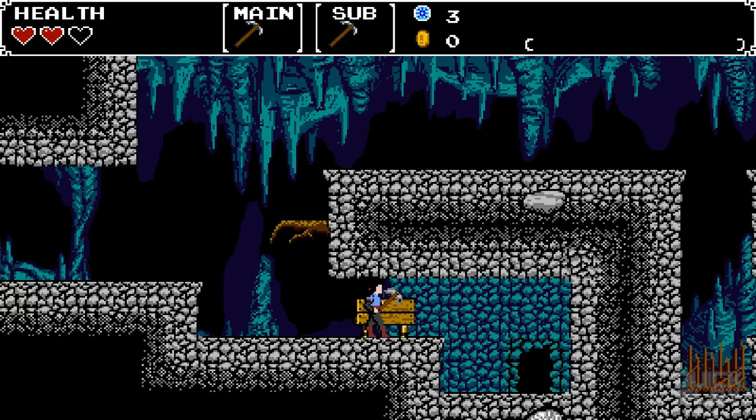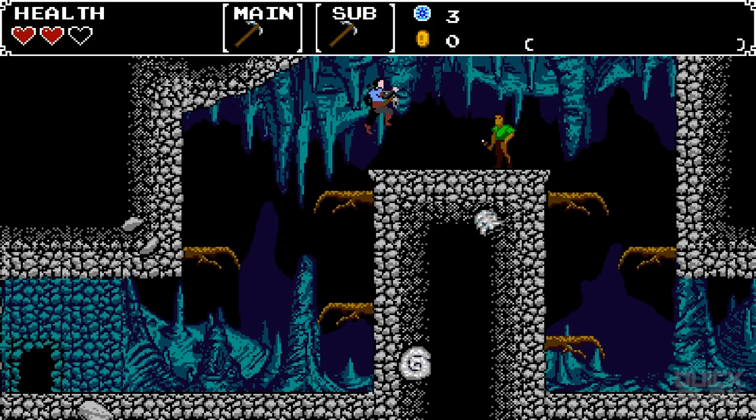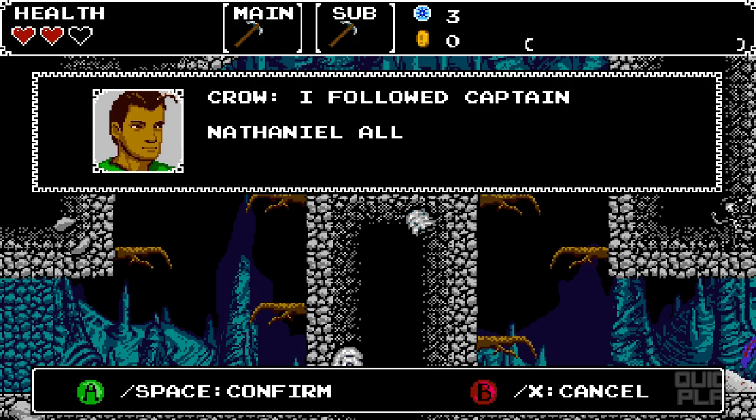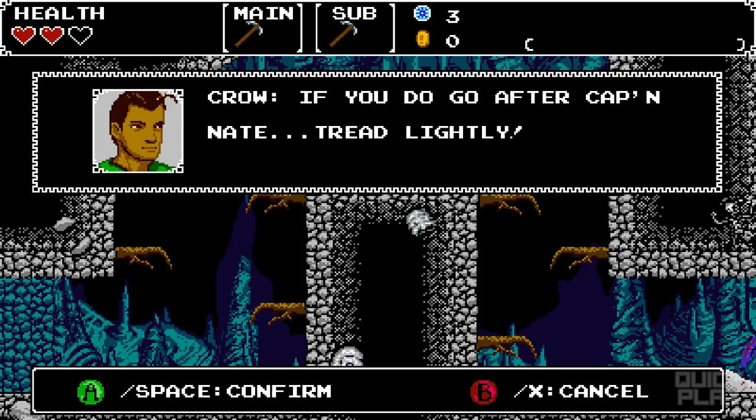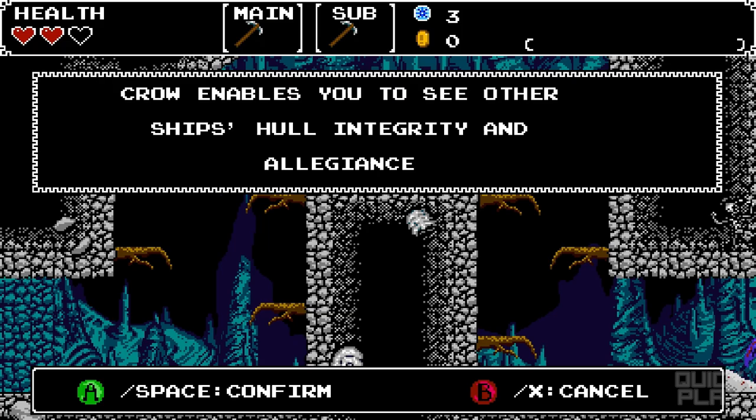Lower path — let's try it. Oh hey, it's Crow! He says: 'Zach Scott! How did you make it this far? I followed Captain Nathaniel all the way through these mines. There's a huge castle above us — Captain Nate went in, but the door closed behind him. I'll head back to shore and help with repairs. Tread lightly — I think there's dirty work afoot up there.'